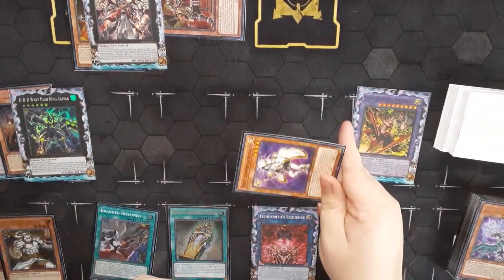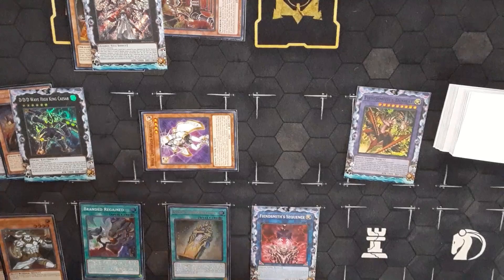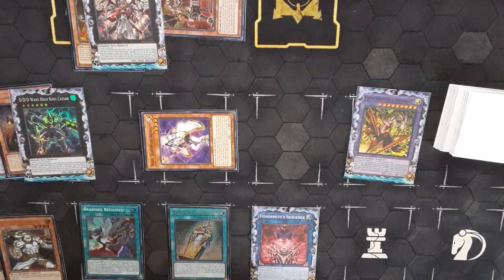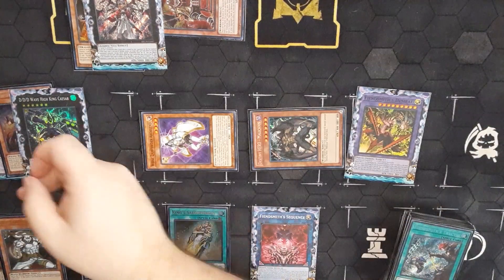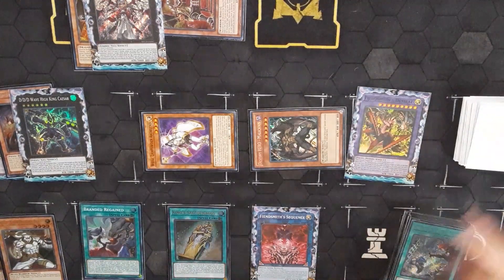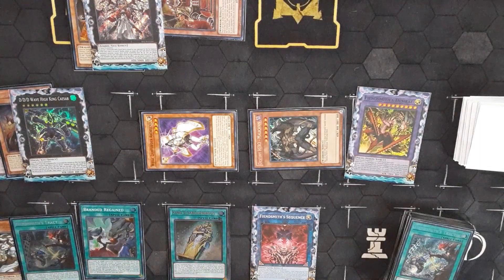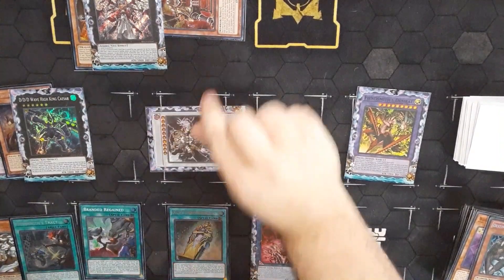We can still summon out Whis and Whis Sochutsu. How do we get another Level 4? I don't believe we can. However, instead we can do Malicious effect, summon Malicious, trigger Regained — put this Malicious back into the bottom of the deck to draw a card. Would you attract? You can take these two, make Chaos Angel.